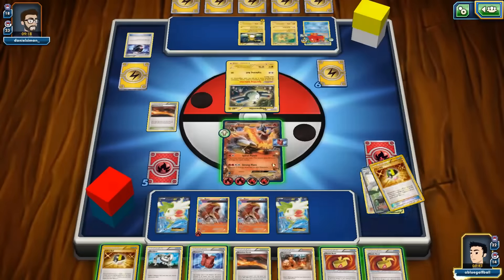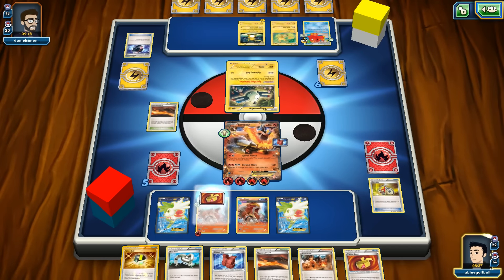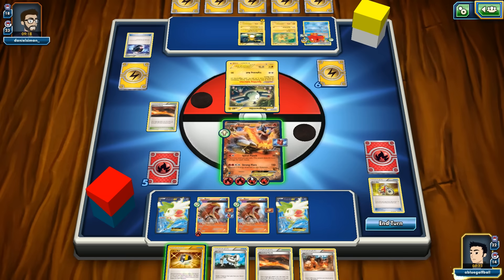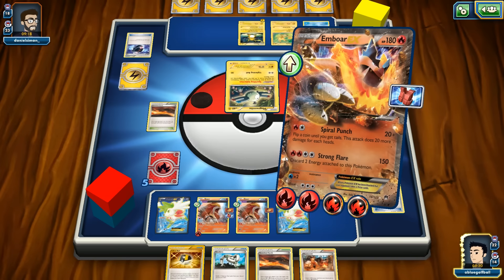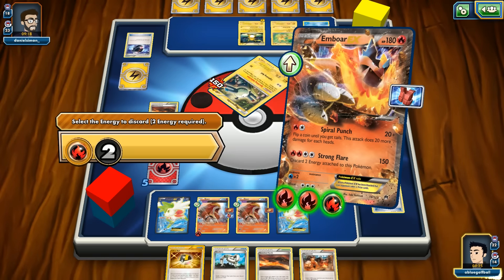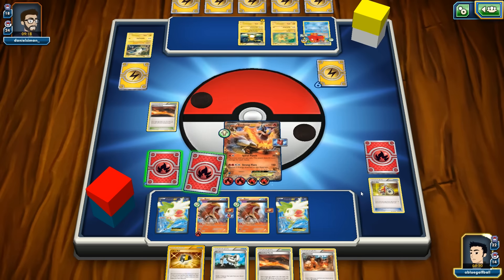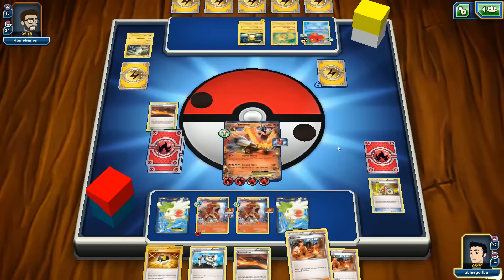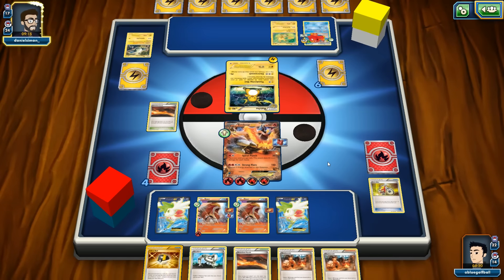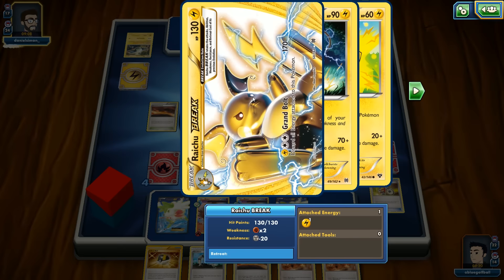Another Emboar drawn. We counter the stadium with Scorched Earth. Battle Compressor to discard two cards, getting rid of one of our Shamans so they're not easy pickings. We go with Strong Flare — boom, hitting for 150, knocking out Raichu Break. Raichu can hit us with Circle Circuit but our bench is thin plus Assault Vest reduces damage.